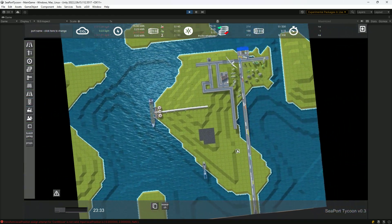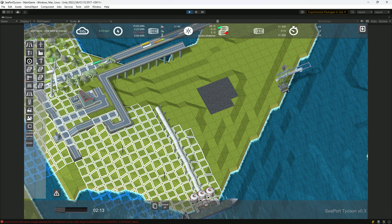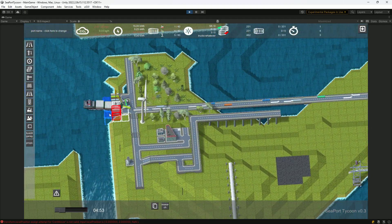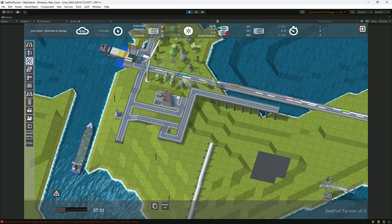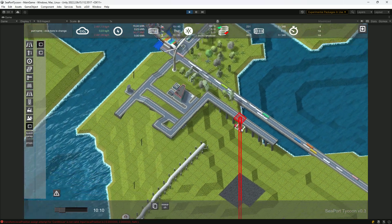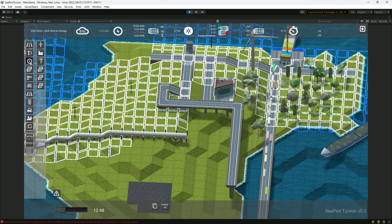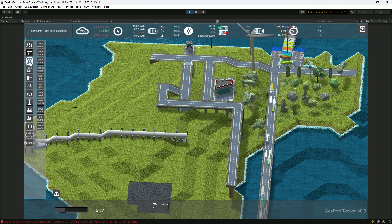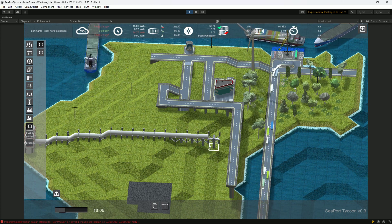The current map sizing is definitely not the final one — it will require you to heavily expand your ports. One of the beautiful bugs occurring right now is that the ships are not docking properly, which is the pain of testing and making a video at the same time. The bigger challenge was keeping the infrastructure compact enough so you can stack everything above each other and allow infrastructure to cross.